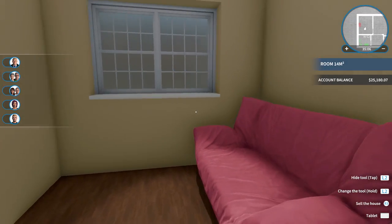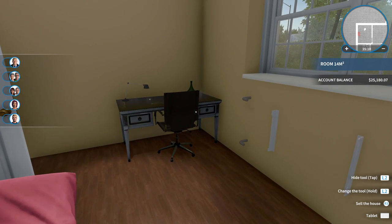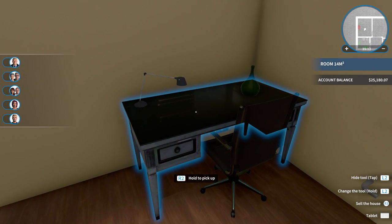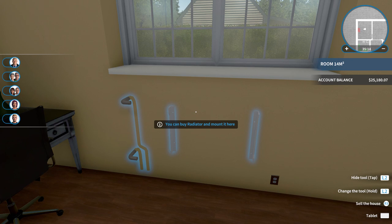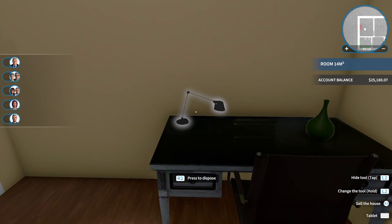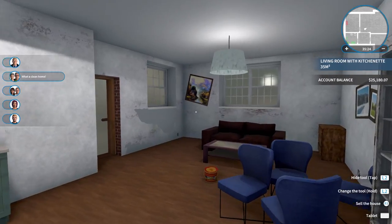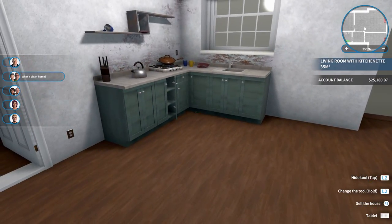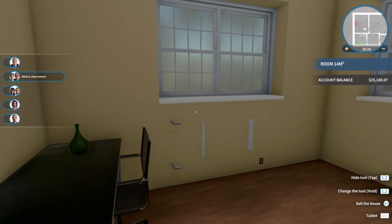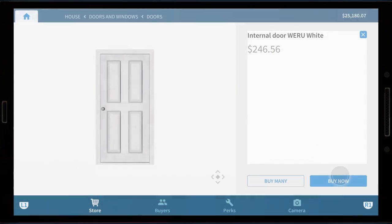We also just painted this room here — sand almond, I think it was. And then there's the last room, the main room, that still needs to be painted. So basically that's what we're gonna do on this episode, guys: painting the big room here, doing furniture, and hopefully selling it in this episode.